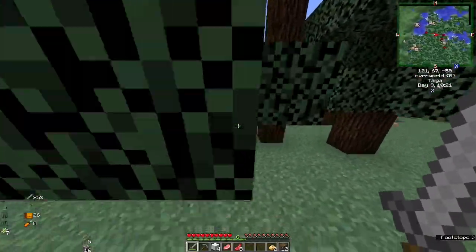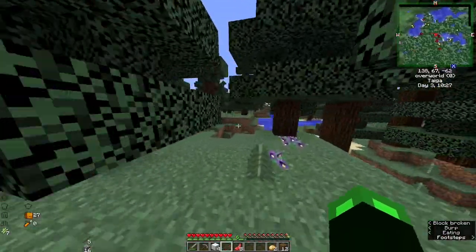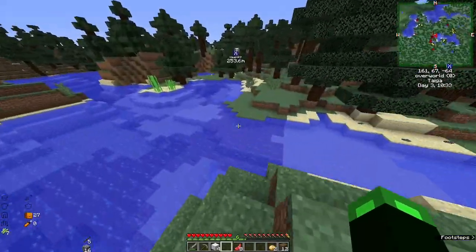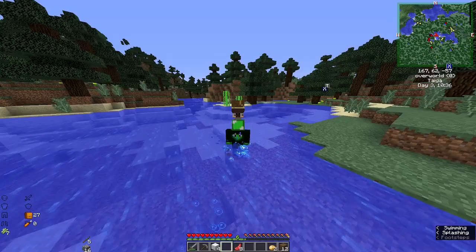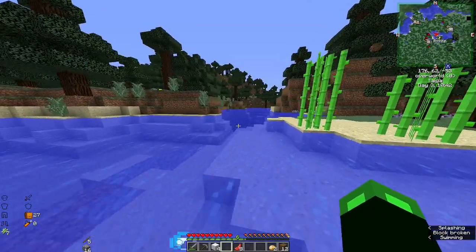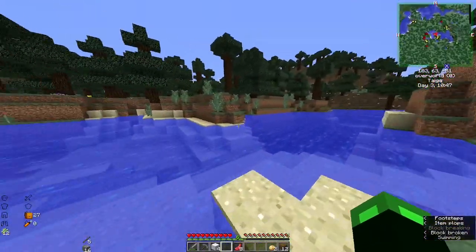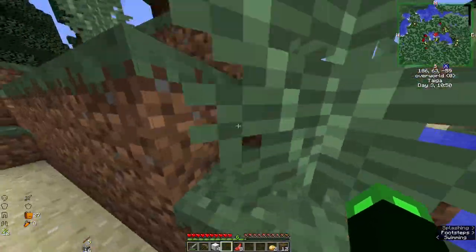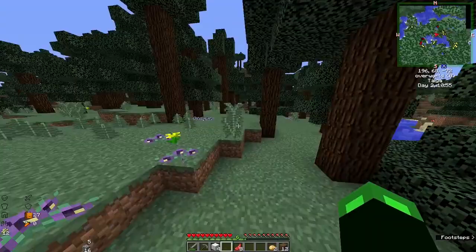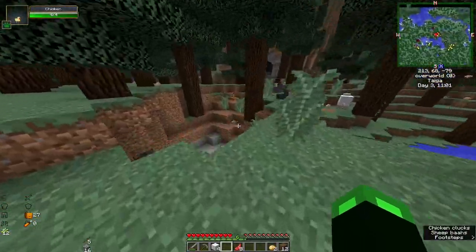We're somewhere random now, I have no idea where we are. The cave — I also don't know where it is, so that's bad. But there's sugarcane, so why not. We can just mine. Why is there so many mobs over there? You can see on the minimap there's so much stuff. It might be some of those dungeon things because there are overall dungeons.